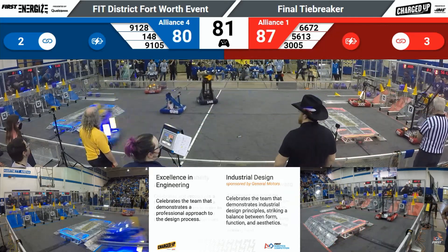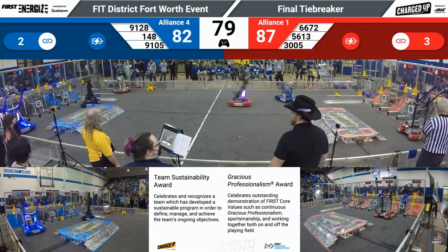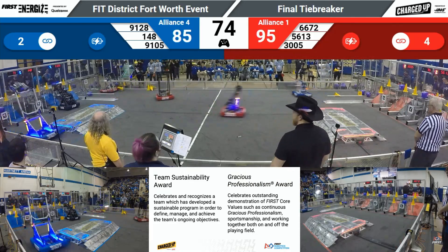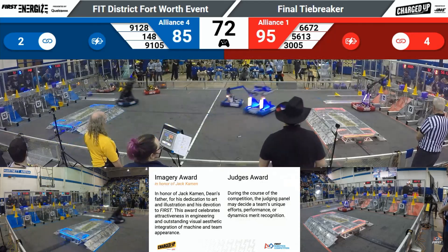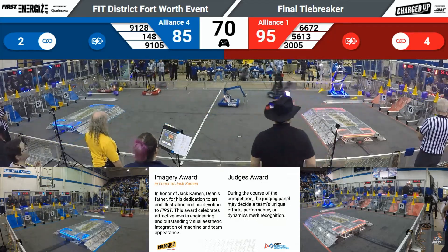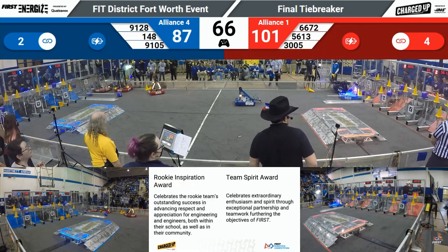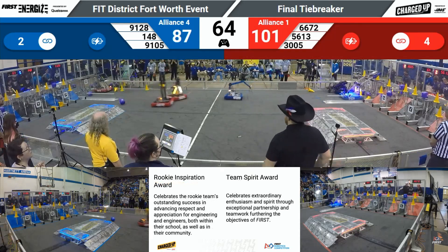9128 trying to place a cone in the mid-zone, but it's not going to be successful, and 148 now covering for them, placing that cone in the mid-node. 9105 doing the same, but that node is cursed — they cannot place a cone there. Another score from the Red Alliance.